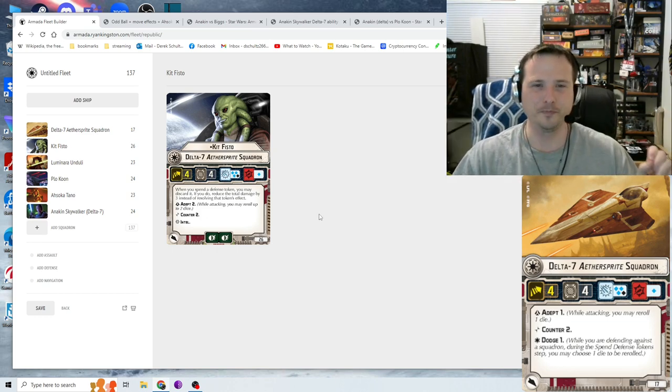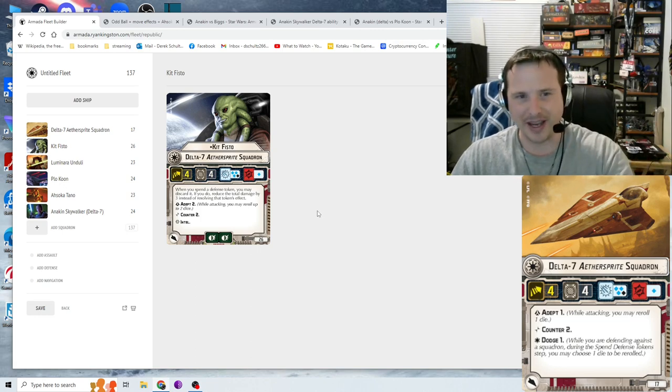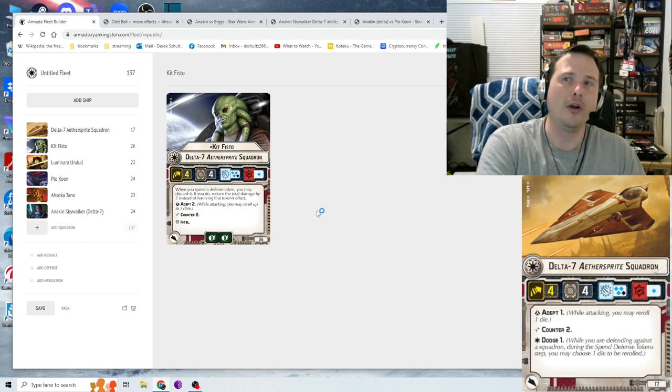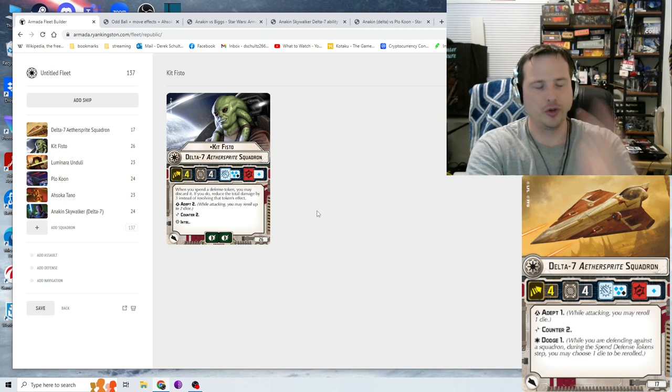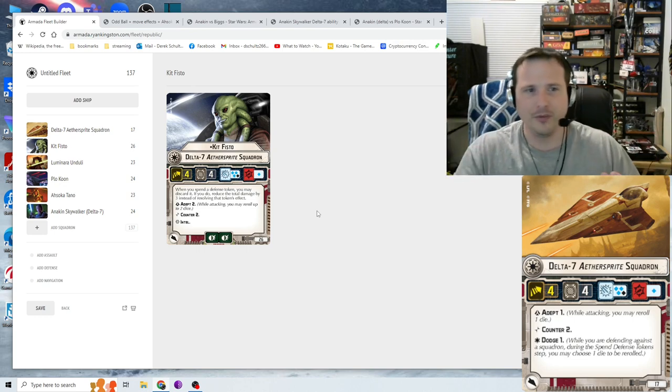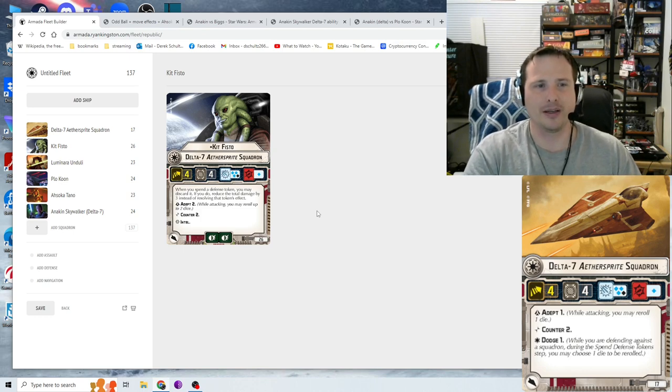If they're also obstructed, good luck — it's nearly impossible. Your four dice become three after obstruction, then they discard the brace for zero damage. Kit Fisto has Adept 2 for attacks and counter, plus Intel which provides Grit — really good for your ARCs, Y-Wings, or V-19s to move freely. But again, at such high expense, you have to ask: why not just spend those points on a squadron ball that can simply nuke the enemy?